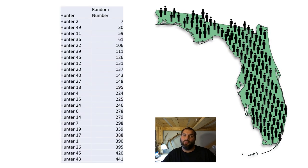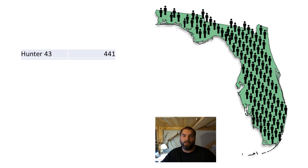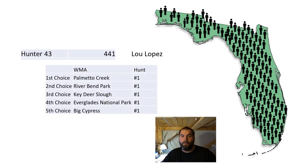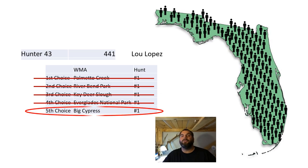Now let's scoot all the way down to the bottom of the list. This poor guy, Lou Lopez, got the highest random number of all, so he is at the very bottom of that list. He had a different strategy — he was determined to get an opening weekend. So all of his choices are the first weekends or first hunts of each area. But it was so important to him to get an opening weekend that in his very last pick, he picked a place that nobody really wants to hunt: Big Cypress. When the algorithm went through his choices — Palmetto Creek opening weekend, already gone; Riverbend Park opening weekend, already gone; Key Deer Slough, already gone; Everglades National Park, already gone — and finally Big Cypress, there was still a hunt available. So he was still able to get a permit even though he was the very last person on the list.